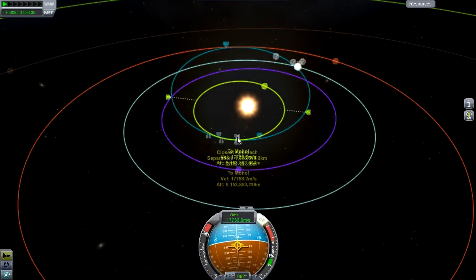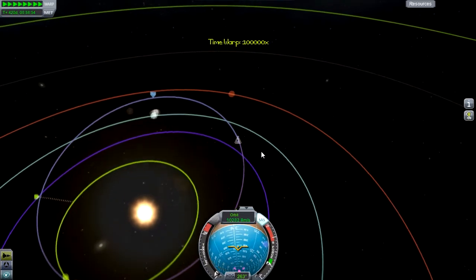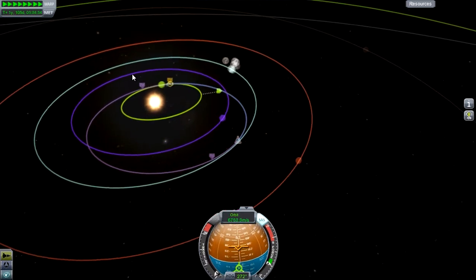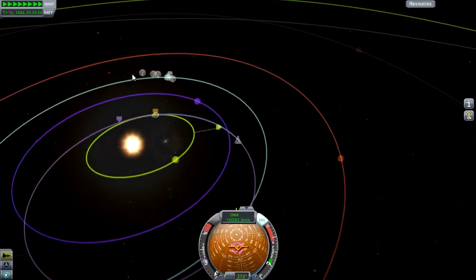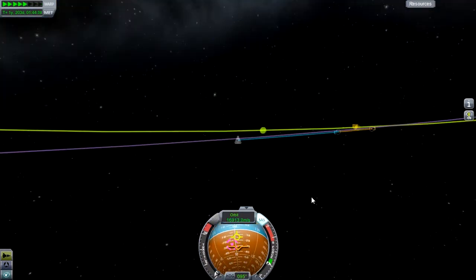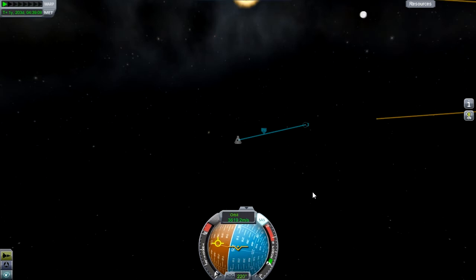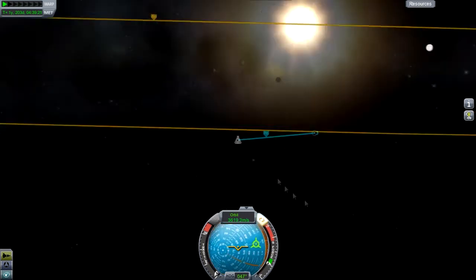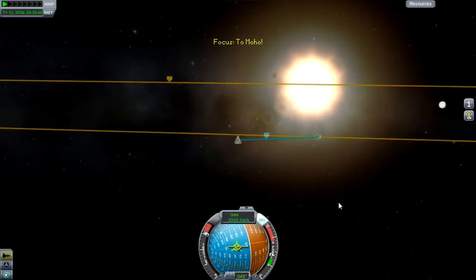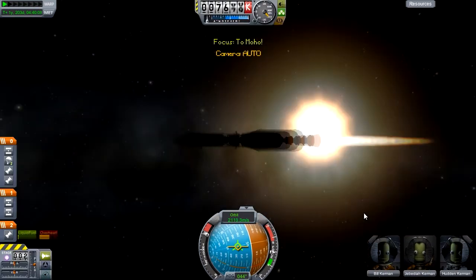As our orbit gets bigger the closest approaches get closer, and eventually we get one that's very very close — close enough that we actually get an intercept. It's not the closest of intercepts and again I probably could have been more efficient, but I wasn't really sure how big Moho is. This is the first time in a long long time I've been to Moho — it's actually very very small, almost minimus-sized; it feels like a moon rather than a planet.